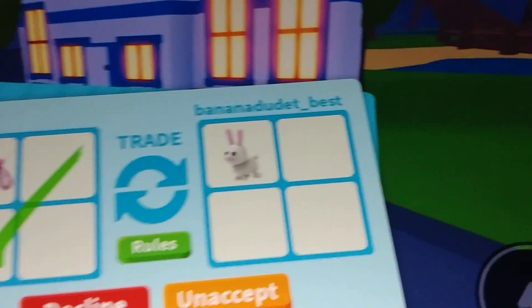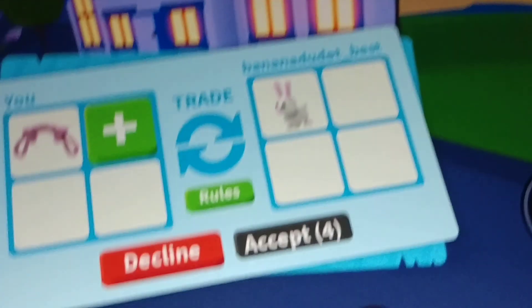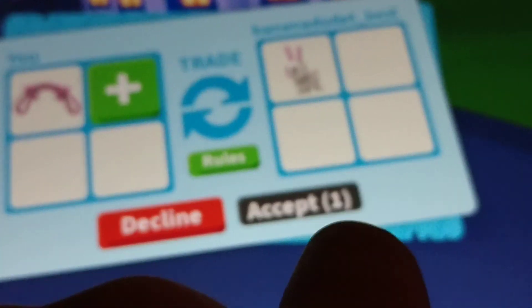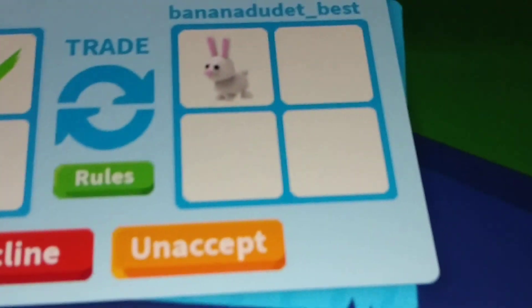I don't have a lot of money — a bunny, or one of these. I mean, I would accept that. Is he gonna accept? What's he doing — the bunny again? I mean, I actually wouldn't accept. I traded those pink shoe toys for a bunny.